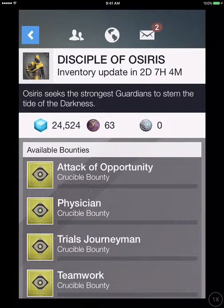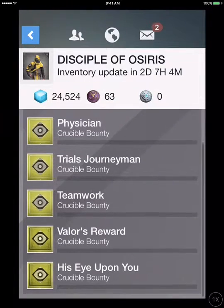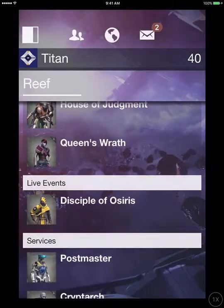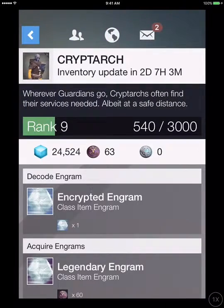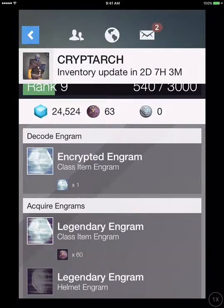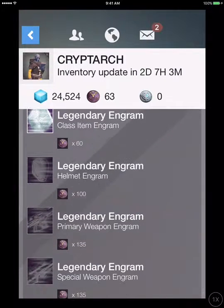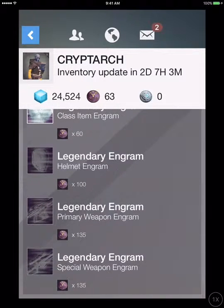This is Year 2 for this. For the Disciple of the Trials of Osiris, bounties include: Attack of Opportunity, Psychian Trials, Journeyman, Teamwork, Veilers' Reward, His Eye Upon You. For the Cryptarch here, he's selling the helmet, the class item, the primary, and the secondary.